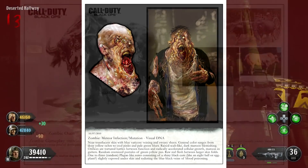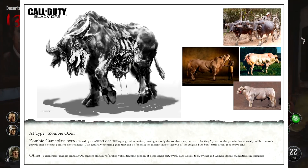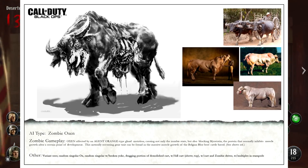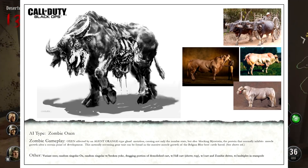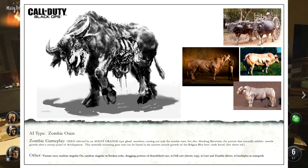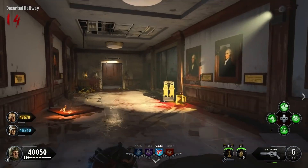The final concept is the Zombie Oxen — and he did say this was the only one that was totally scrapped. It says the oxen is affected by an Agent Orange type gland mutation, causing not only the zombie state but also blocking myostatin, the protein that normally inhibits muscle growth after a certain point of development. This naturally occurring gene trait can be found in the massive muscle growth of the Belgian Blue beef cattle. This one does look very cool; however, if it was in the game it looks like it would be very difficult to kill, and it might not fit with any of the Black Ops maps — it would maybe require a farmland-type map, which Black Ops didn't really have.